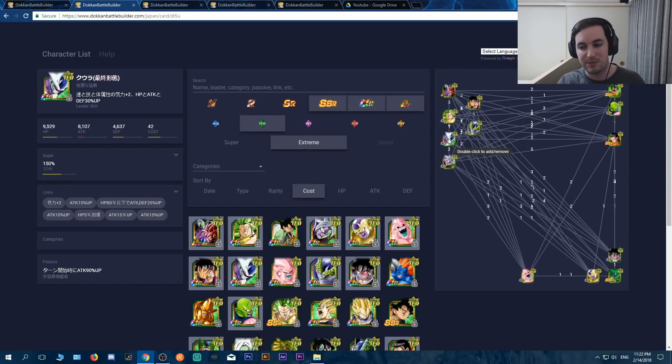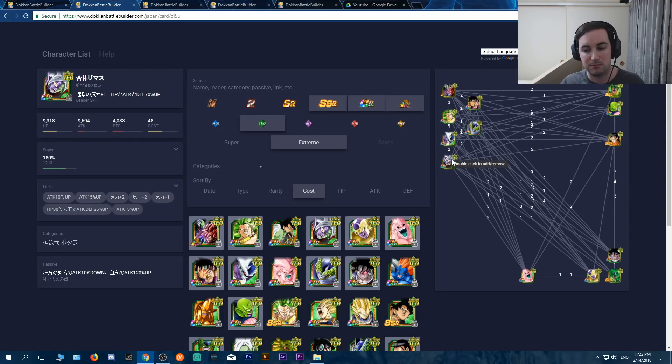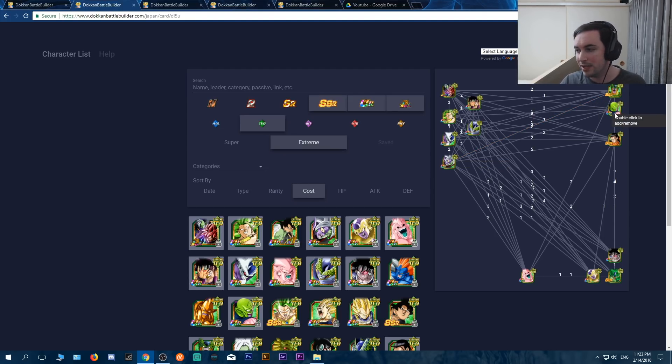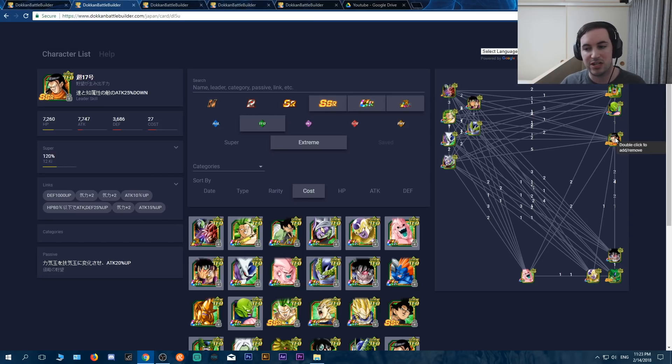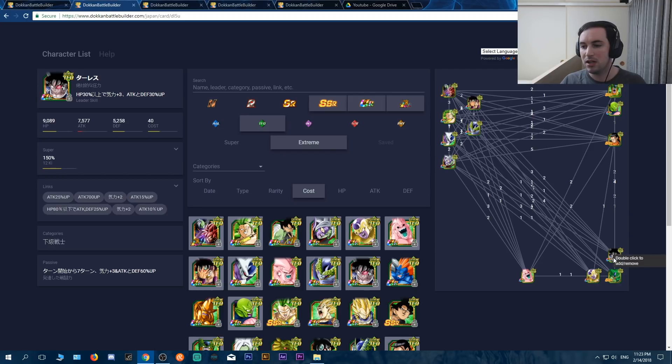The support units are going to be the TEQ Cell — Cell's your best friend, the best one. Next could be this King Piccolo — he gives plus three ki and attack up 25%, not the defensive boost unfortunately, but not bad. This 17 here is an orb changer, not too bad either. This Turles is pretty nice — has a high chance to stun, not to mention he increases his own defense by 60%. It's only for seven turns, but on Super Battle Road by seven turns if you haven't finished them off, you're probably not doing well.